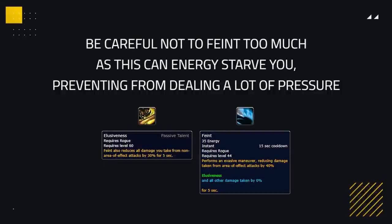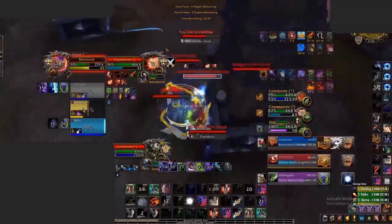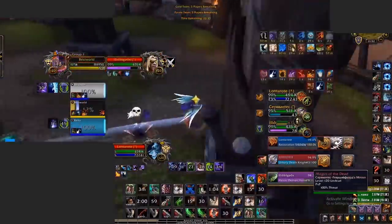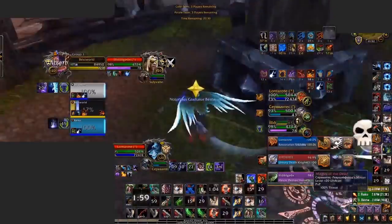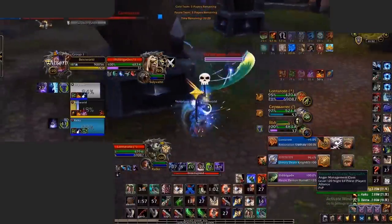Even though Feint is extremely powerful due to Elusiveness, be careful not to spam it too much, as it can make you more energy starved, preventing you from dealing a lot of pressure which could be more valuable in most situations. Vanish will be the last defensive cooldown you want to use, as it's such a powerful offensive cooldown. However, in situations where you're about to die and have no other way of living, you should use it to survive. Here, Waz is taking heavy fire and has no Cloak of Shadows ready, dropping low on health. He Shadow Steps to the Demon Hunter and uses his Vanish to make sure he doesn't die, lining behind the DK while Cheap Shotting the Demon Hunter for his Priest to heal him back up.